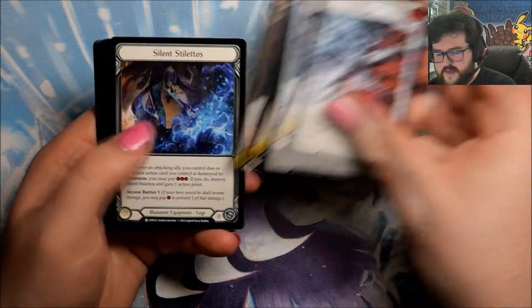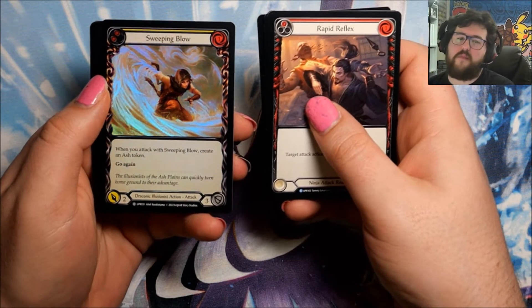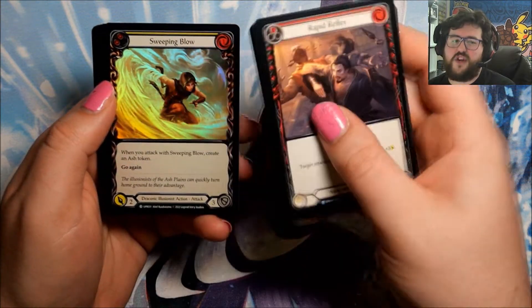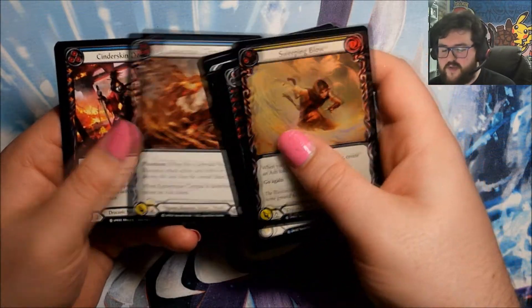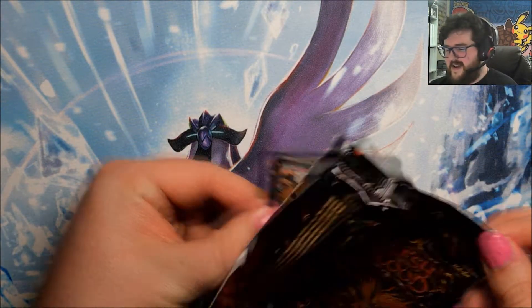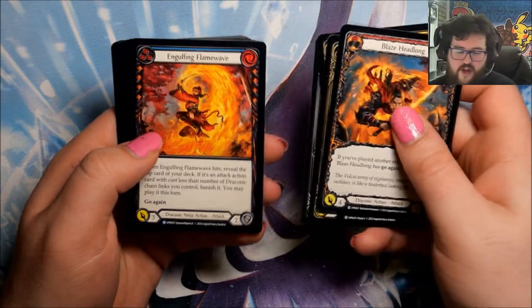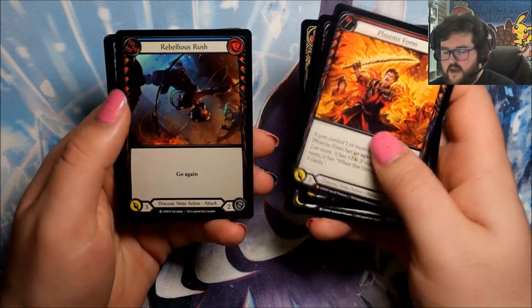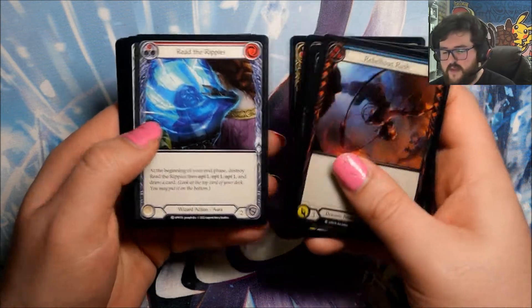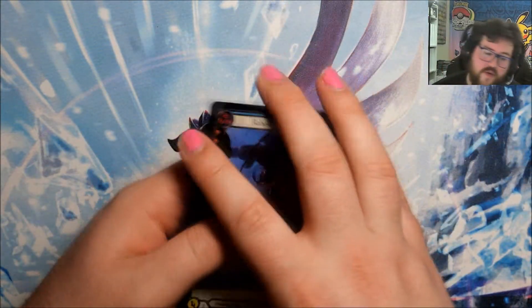This pack we've got Engulfing Flame Wave and Rapid Reflex. Foil Sweeping Blow looks really cool. A lot of the times with the Rainbow Rares they highlight certain aspects in foil and it always looks really good — they've really got the foiling process down. The foiling process for the Cold Foils isn't bad either; they've done it well. Next pack: another Engulfing Flame Wave, and a Phoenix Form which is another Majestic. Our Rainbow is a Rebellious Rush.